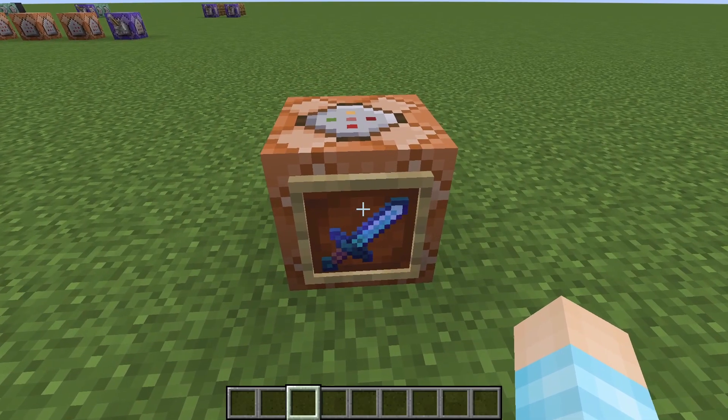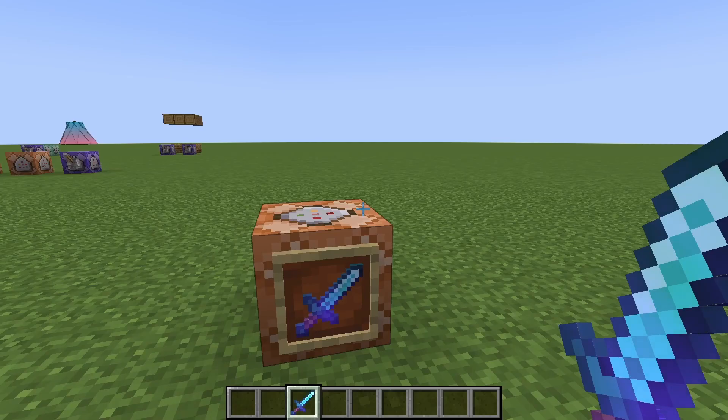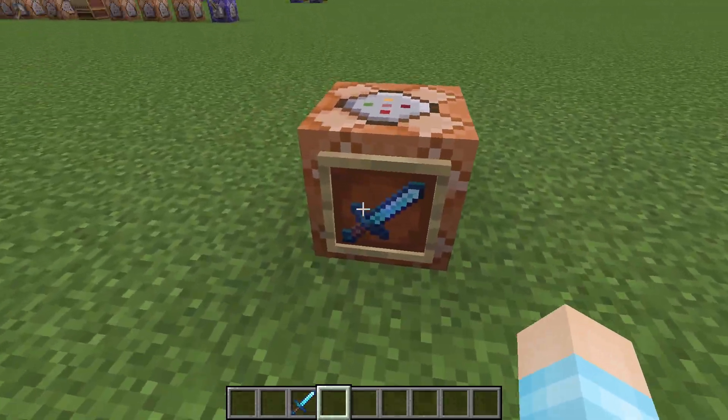Hey guys, Fitchersing here. Today I'll be showing you how to give yourself enchantments on your tools, like Sharpness 10, Fortune 10, in Minecraft Java Edition 1.20.6 and also 1.21 and 1.20.5. I just set them all in random order. Super simple.